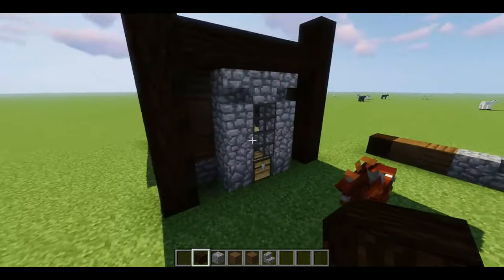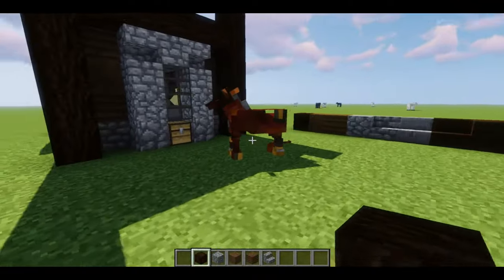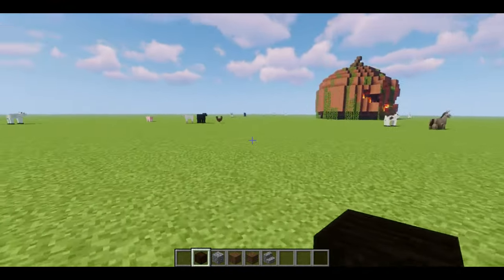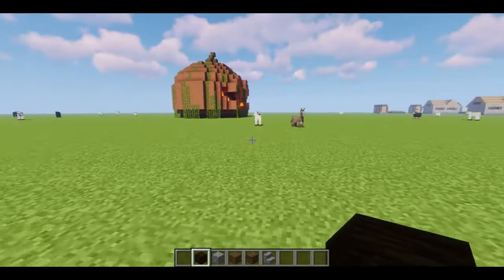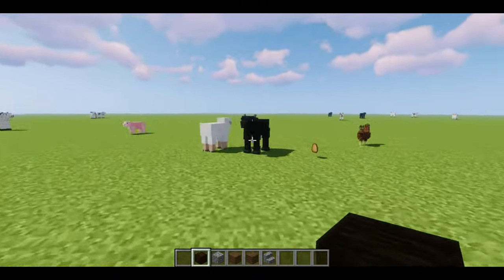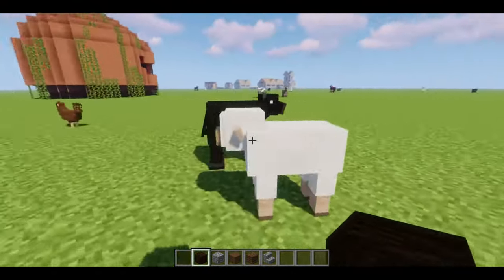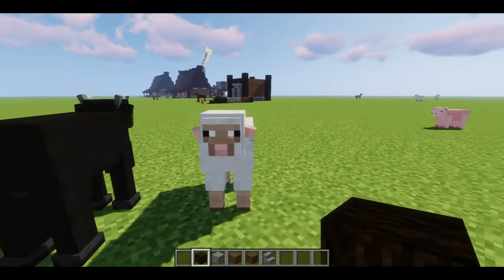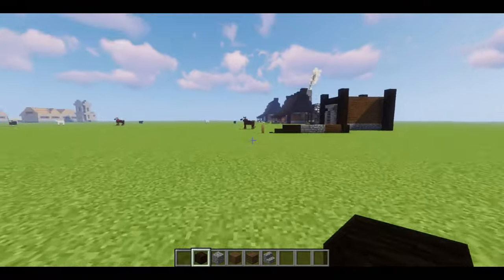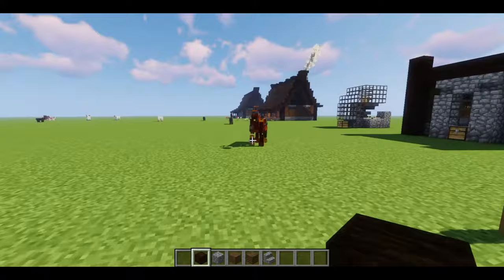That horse is crazy looking — I'm wondering if I need to update. This is part of Germ's Better Mobs pack, so all the animals look different. Chickens look like chickens, the cows are either black or white or spotted, the sheep are so cute with their ears. But these horses look kind of messed up.